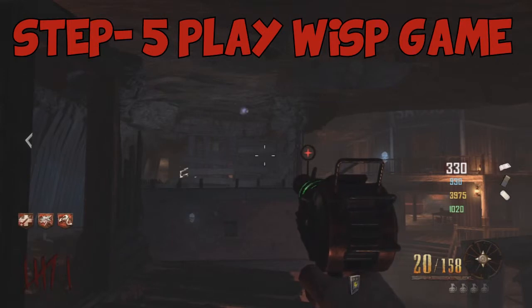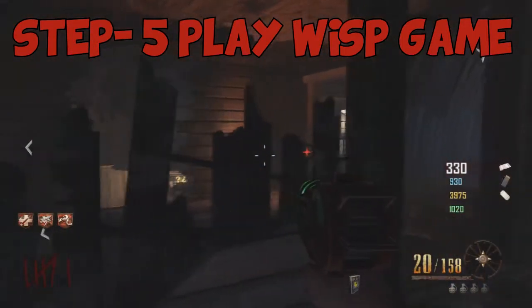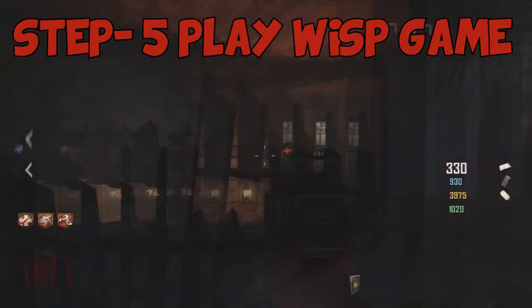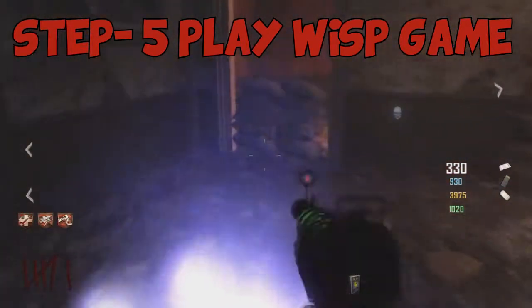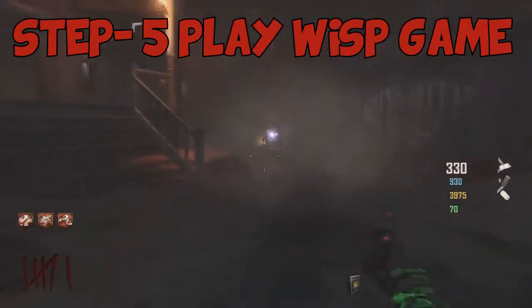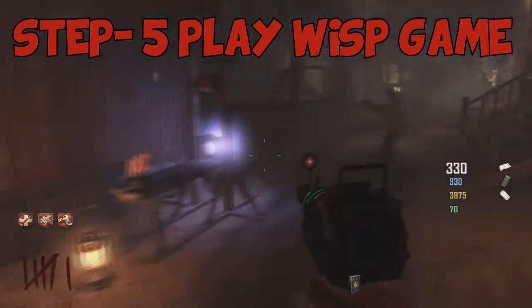After activating the last sign, a Wisp will spawn and move across the map. It's helpful to have everybody spread out so it's easier to track the Wisp across its spawns — I think it has seven. Vulture Aid lets you see it so it's way easier. The last location is always the power room, and then it will go right to the guillotine. Run into there and that completes step five.